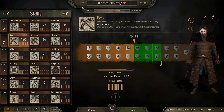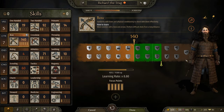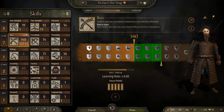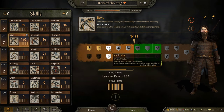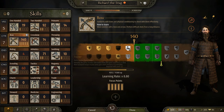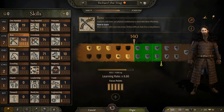Alright, Richard the Stag. The difference here is Richard the Stag won't be a party leader, so I don't really need to worry about captain skills, just personal skills. Mounted archery. And then because he'll never be a party leader, obviously strong bows — that's a no-brainer.